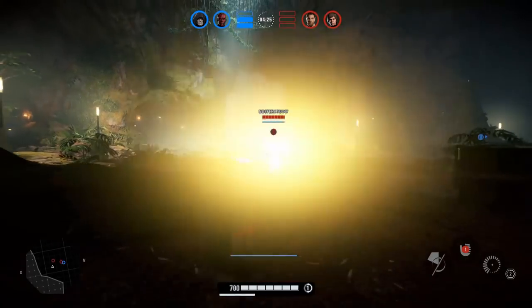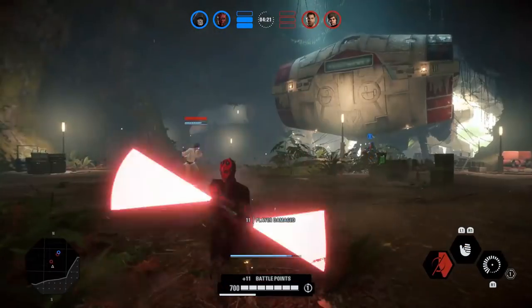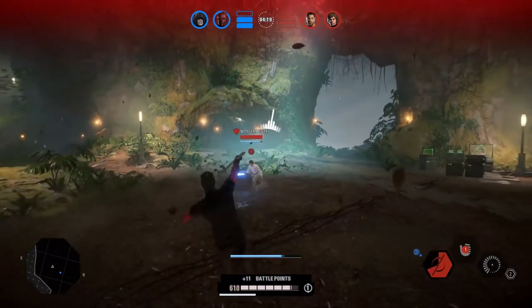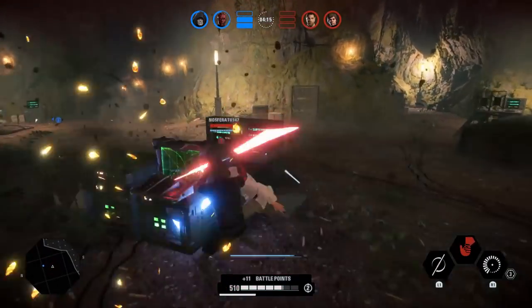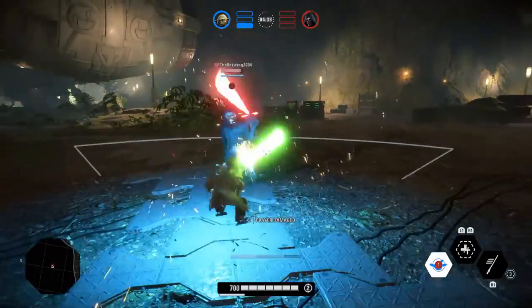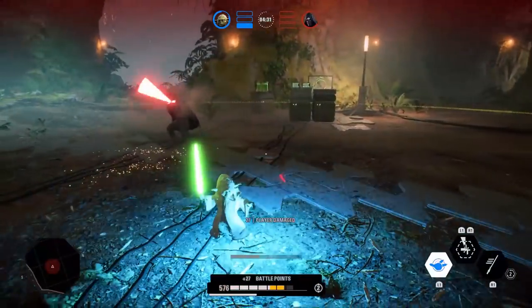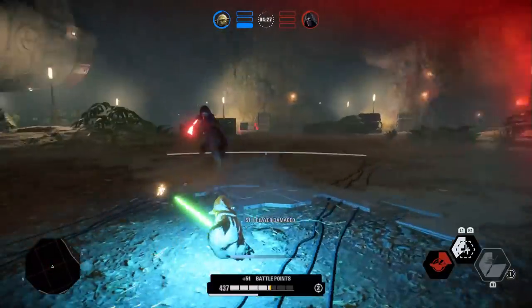I've been working on a nasty variation of this combo with Darth Maul — it involves the dash hook combo into a saber throw, getting both hits off the saber throw, right into a choke hold, and the total damage is somewhere around 500. I'll have to get that on footage to demonstrate because it is disgusting. Again, this trick is only possible with Darth Maul, Luke Skywalker, and Yoda since they're the only heroes with the dash attack.